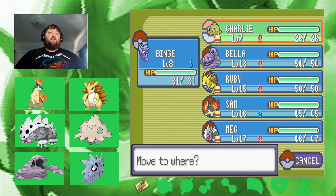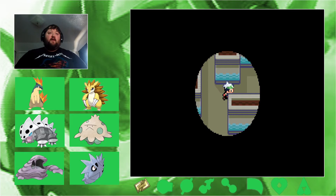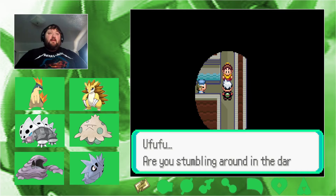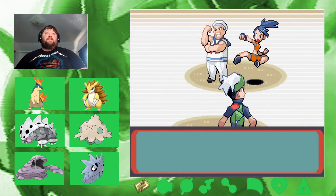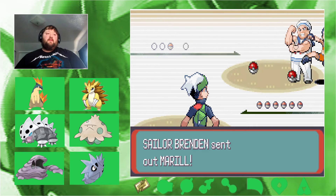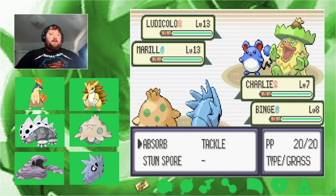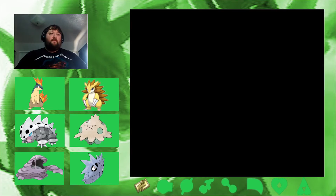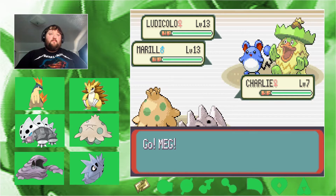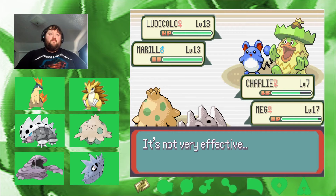Let's get Charlie up front to get her leveled up. Charlie's going to be a big part of the team — that Grass/Fighting typing, though very weak to Flying moves. Suddenly it's a double battle — didn't know that! One mon each: Moody Cool and a Meryl. Not exactly what we want to see. Let's go ahead and Absorb that one, targeting the weaker one first.